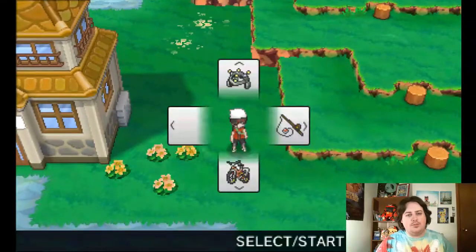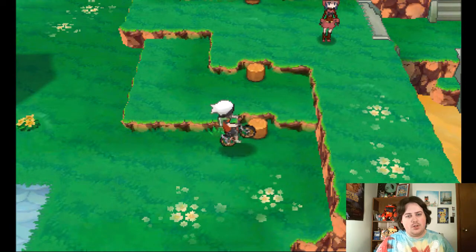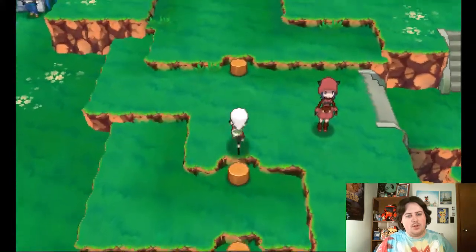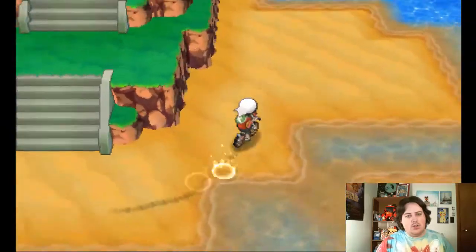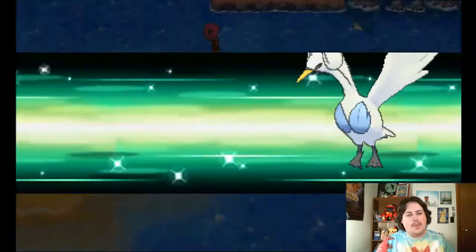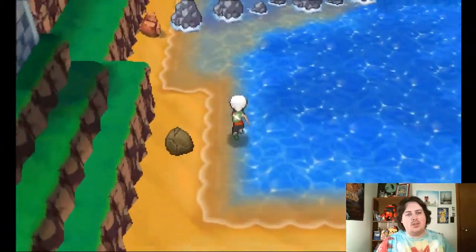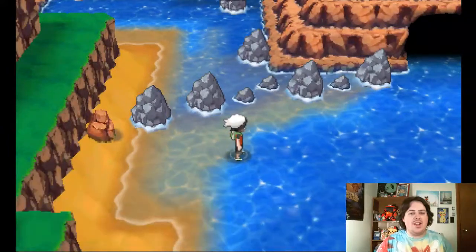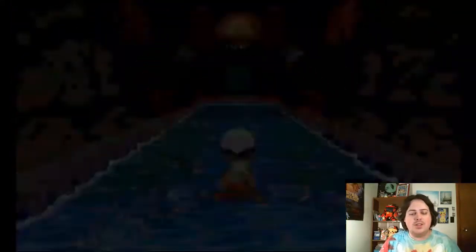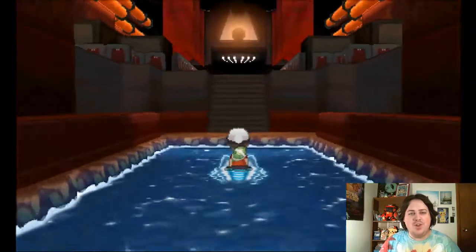Might have to go up this way. Of course, we have to do all this to get up there. This town is not very well put together. Anyway, we can't go across the sea yet. I think up here is actually the hideout. It's not a really good hideout if it's in clear view of one of the largest cities in Hoenn. You just go into this cave and there's the Team Magma symbol right there in clear view.